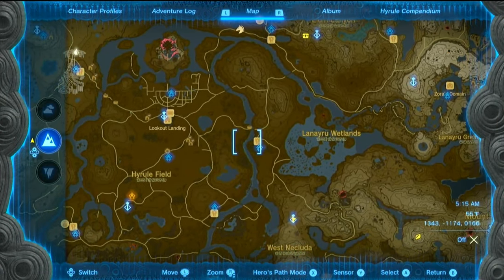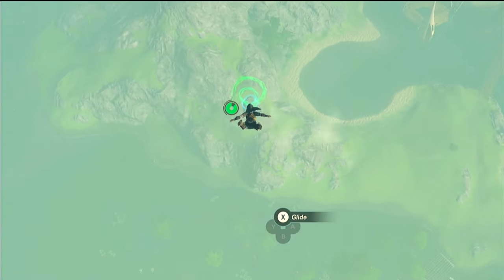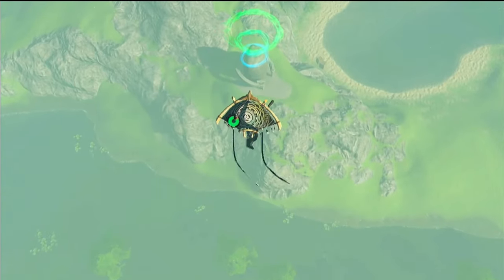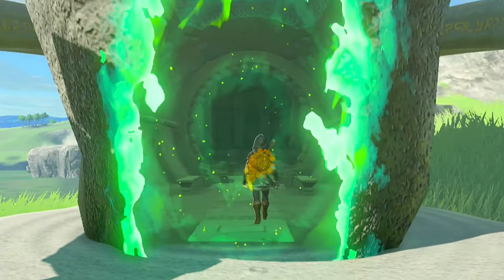This shrine is located northeast of the Wetland Stable. This bad boy is in plain sight and you can zip right over almost all the way from the Saharsa Slope Skyview Tower. With no tricks to get in, we can go right inside.